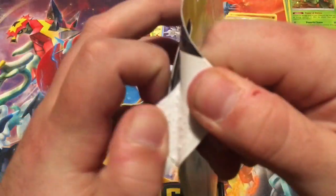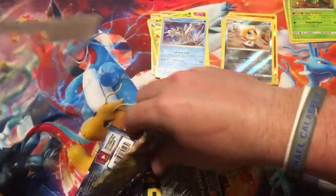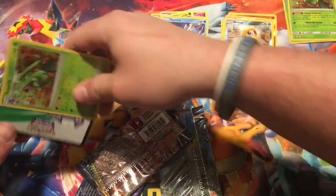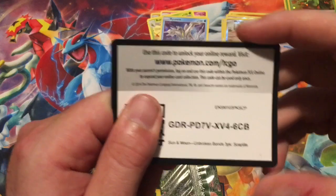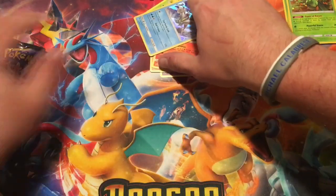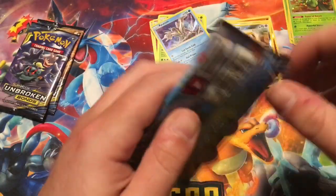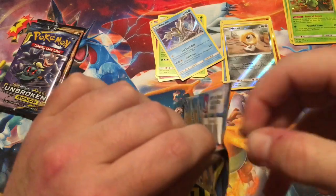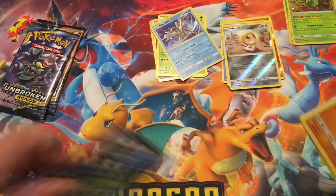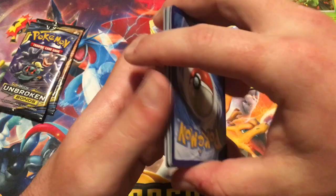Now we get into the last blister pack. Hopefully we can get something other than a holo. We get the Sceptile promo, number three — like I said, they're all the same. The other promo is a Typhlosion, so that's pretty cool. We will start out with Sylveon and Gardevoir pack art again. The score to beat is one holo — even if we get two holos, this last blister pack will take the dub.